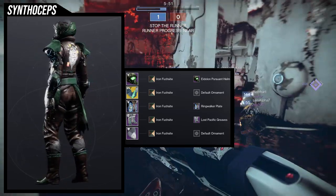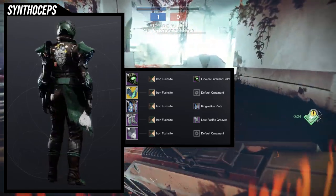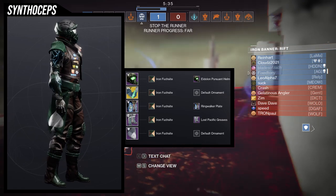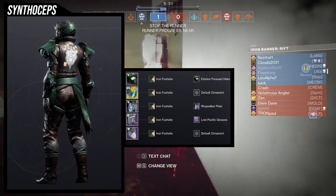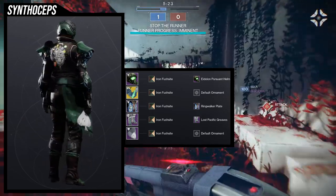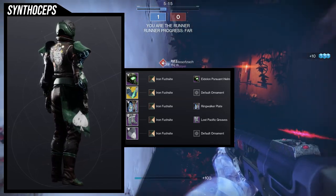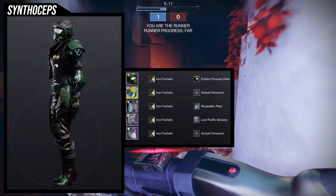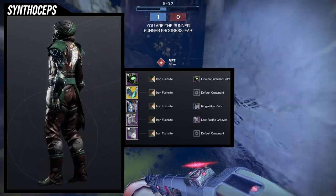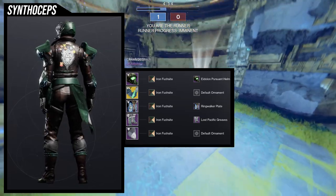I decided to do a casual look because I tried almost everything and nothing looks great with the Synthoceps — it was definitely a challenge. But I feel like every time I do a casual look for an exotic, I'm copping out, because I usually tend to like to do a theme around the exotic. Like if it looks cowboy-themed, I'll try to go into that cowboy theme — and the reason I'm bringing up cowboy is because the next exotic we're doing is Lucky Pants, which has heavy cowboy feels. So because I kind of felt like I copped out with casual, I decided to make another set, which I actually like a lot more. It doesn't fit the vibe of Synthoceps, but if you guys want to steal it, I'm more than happy to.